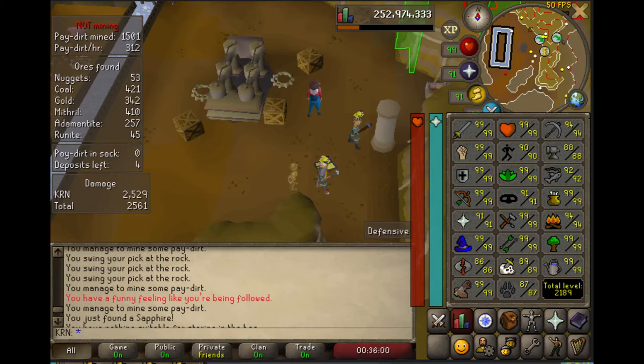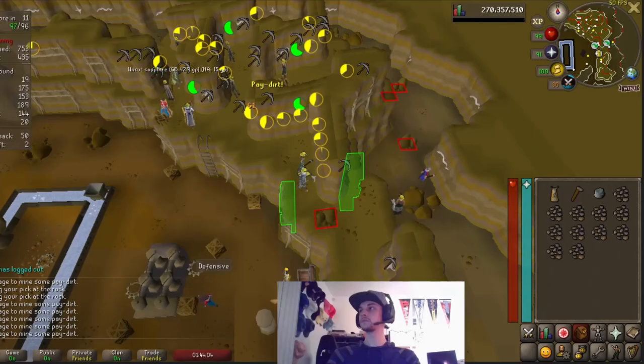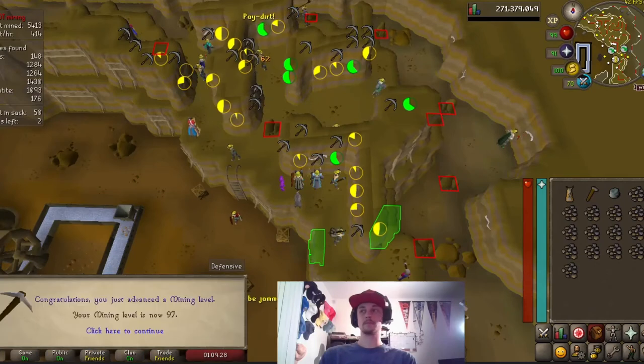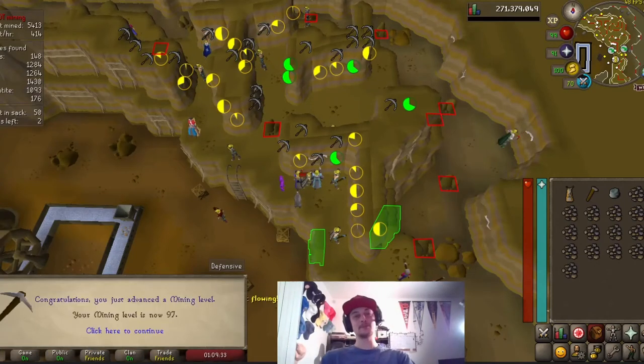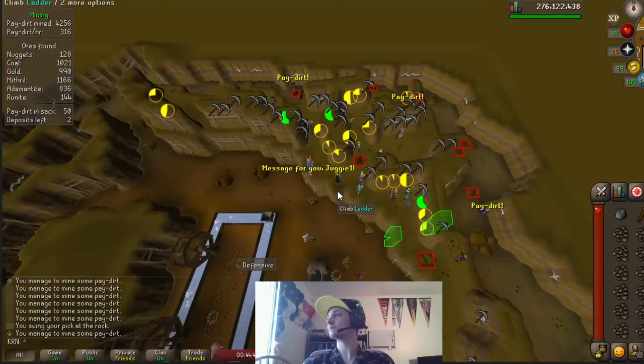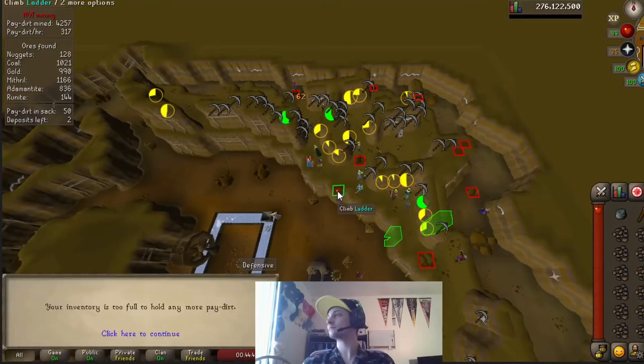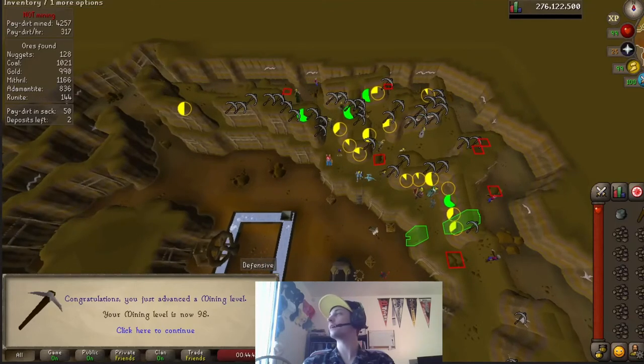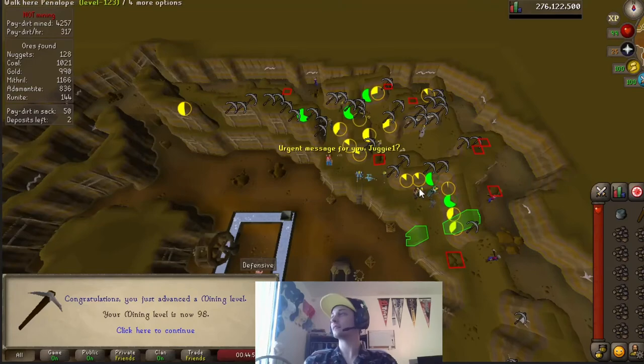Sadly, I wasn't recording when I got it. Here are the clips of me getting level 96 to level 98 mining before I had to take a break and head to Zulcano to get more crystal shards for my crystal pickaxe, so then I could finish getting level 99 with it. Here are the clips of my Zulcano kills. We didn't manage to get any unique drops on our trip, but once I had 300 crystal shards, I headed back to Motherlode Mine to finish off level 99 mining.